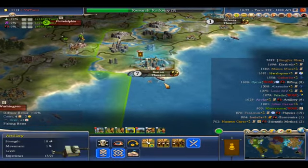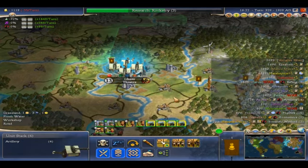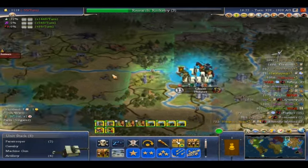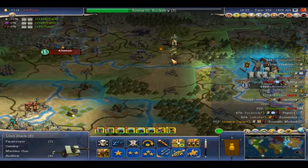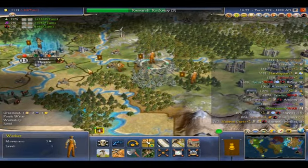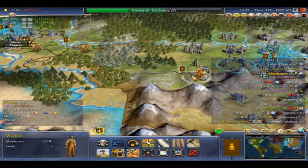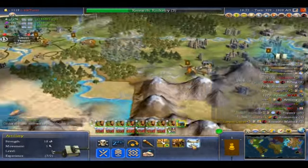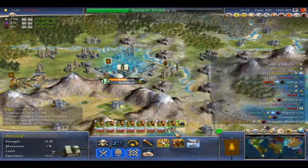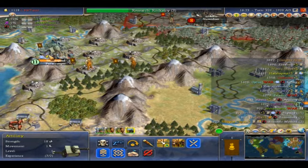We can upgrade him as well. Okay, we'll kind of rest up here — although do we really need to? The answer is no, we don't really need to rest. Let's drive on. Alright, next city on the chopping block is that one up there — get rid of all the Arabs' northern Siberian possessions, pretty much. I would say that would be more accurate.